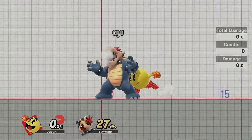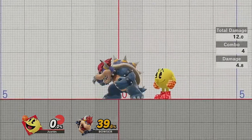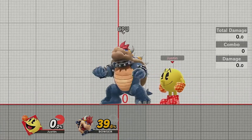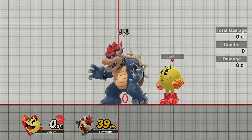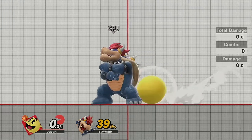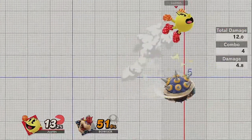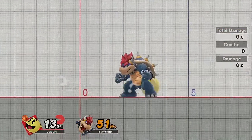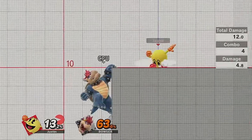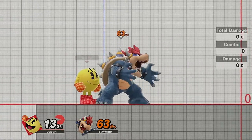His dash attack does 12 damage on its own, it combos into itself, and it's generally a good move for pressuring on shield, especially because you can do aerials so quickly out of it. If you dash attack, you can immediately nair, or you can even go right into jab. So his dash attack can cross up on shield as well.